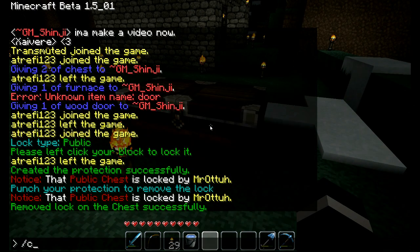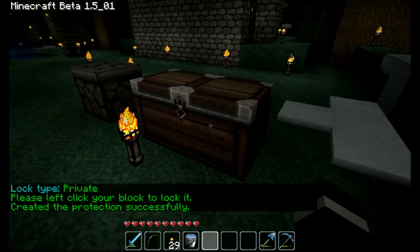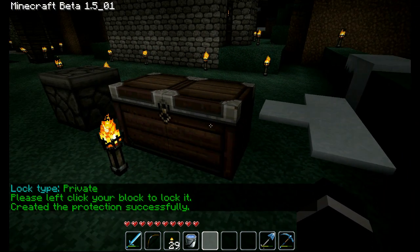The next type is slash c private. What this does is if you just type slash c private and you click on a chest, you'll be the only one who can open that locked item.